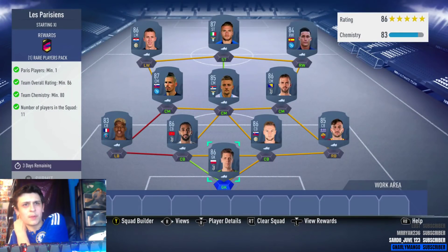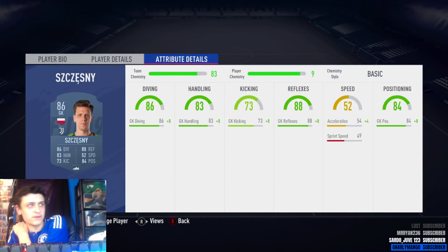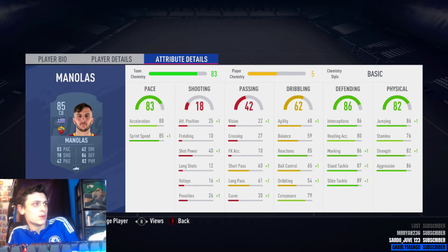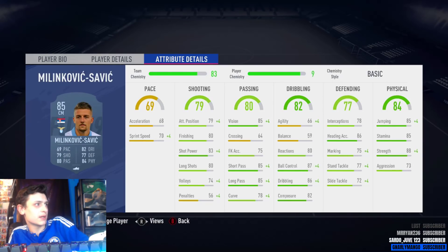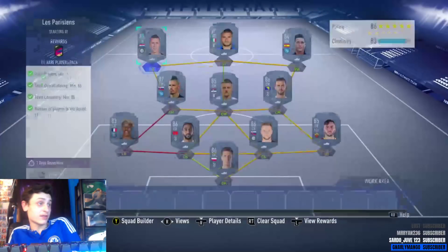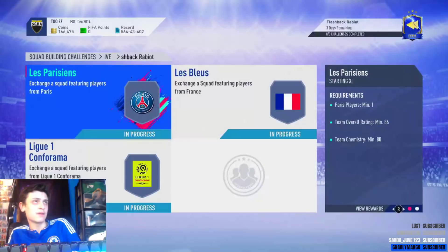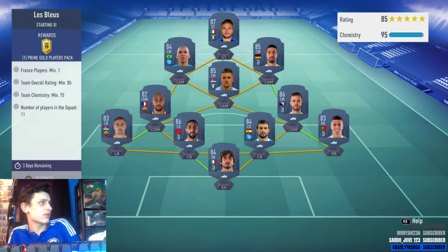So we've gone with 83 Kimpembe. He shouldn't cost too much — might go up a little bit, maybe about 6.5k to 6k really. Then an 86-rated team. We've gone with — and we have the cheapest options here: 84, 85, 86, 87 so they're pretty cheap. We've gone with Szczesny, Manolas, Skriniar, Bonucci, Kimpembe, Pjanic, Milinkovic-Savic, Hamsik, Calhanoglu, Immobile, and Perisic. So that's for the first one — you get the 50k pack back.